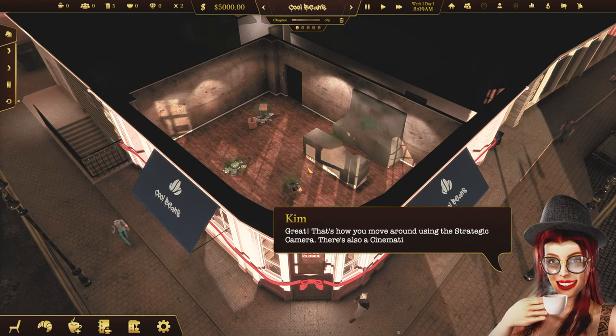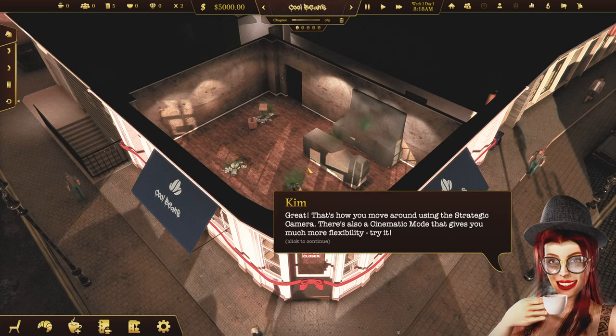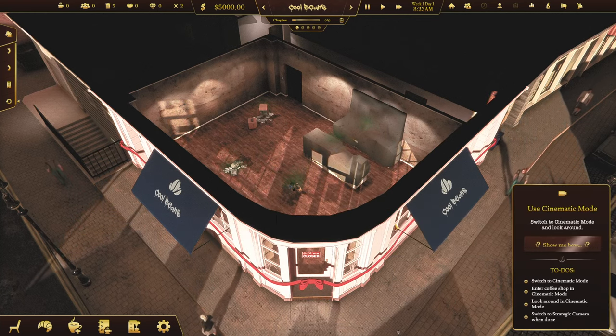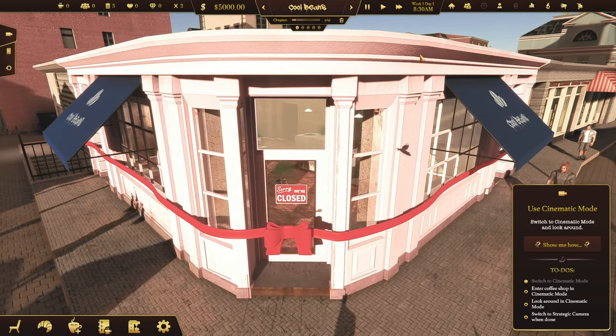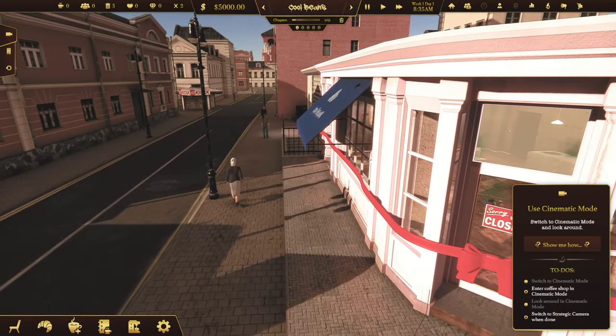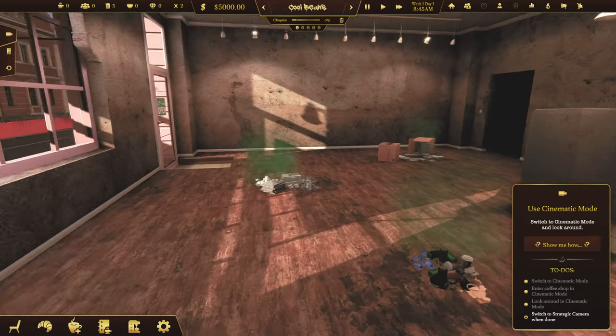There's also a cinematic mode that gives you much more flexibility. Try it. The tab key. So what I have to do is hit the tab key and — ooh, I'm there. Cool. Well, this place is a dump.